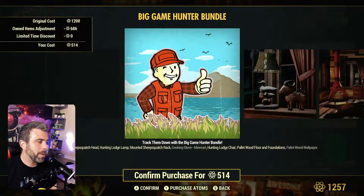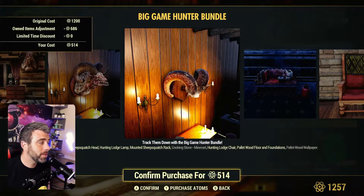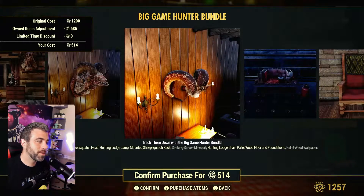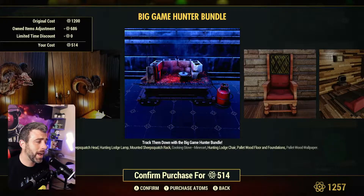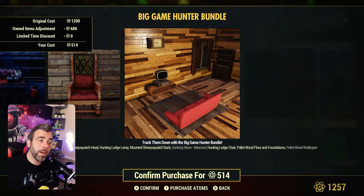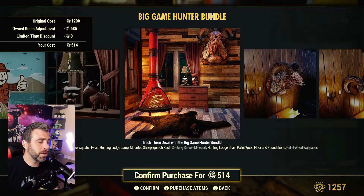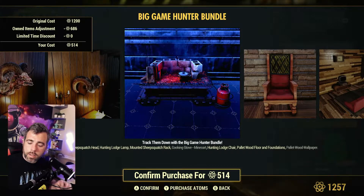Bundle number three is the Big Game Hunter — this is an old one that's been around for a while. Some more wall mounts, which we've got plenty of after playing this long. The cooking stove, mine cart — I grabbed that when it came out. You get a cool little chair and the pallet wallpaper. Out of everything in this pack, I love the wallpaper and the floor. It's too clean looking. This whole pack is actually all right and it's pretty cheap.